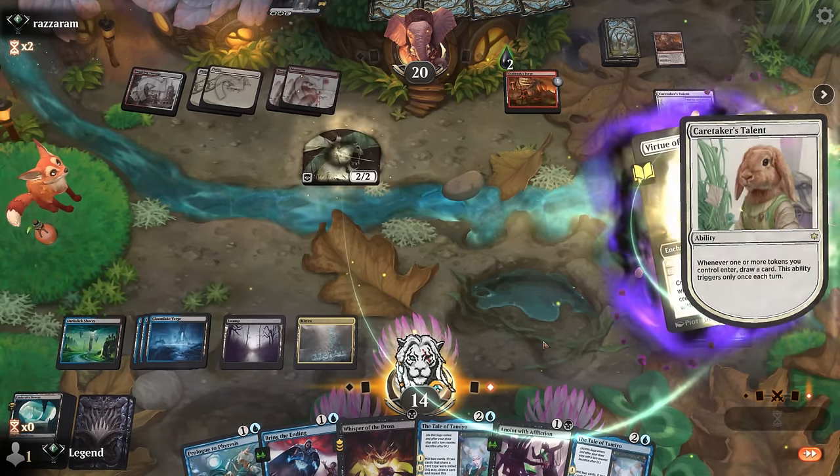Pass the turn. Spear attacks — could bounce it but I'd rather just exile it here. Then tap one Mirex. End of turn we can make another token. If they make me cast another spell we can proliferate instead.